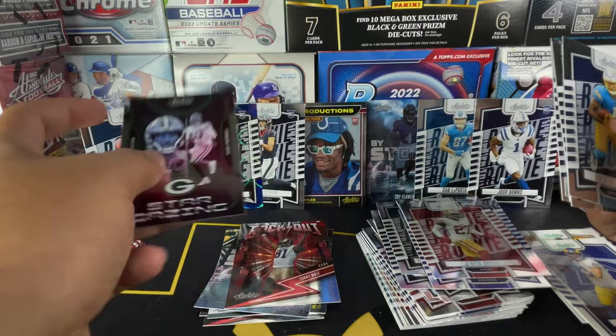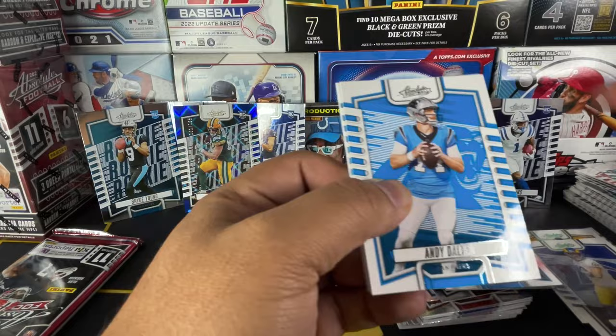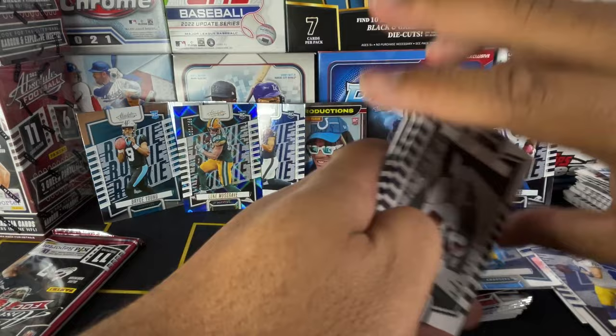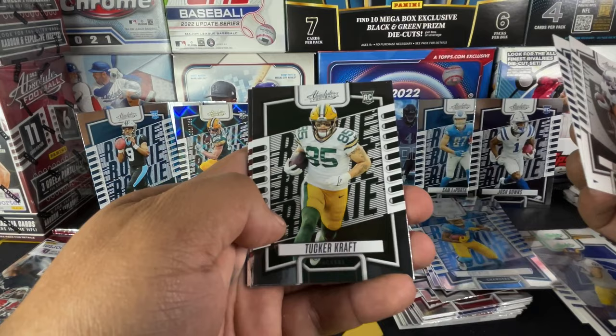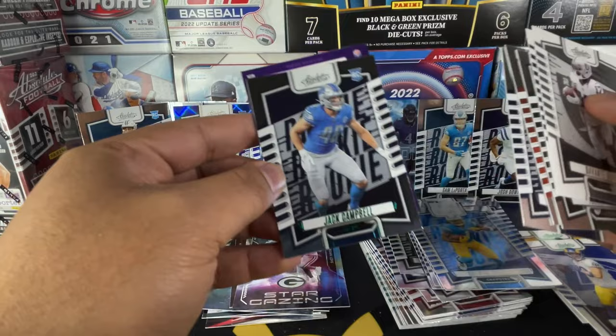I was watching Sky B Cards open up a case of this and, boy oh boy, if I opened up a case of this stuff and I got what he got — put me out of my misery. Devontae Adams, Damian Pierce, Tucker Craft, Dorian Thompson Robinson — DTR — Chad Ryland, and Jake Campbell.